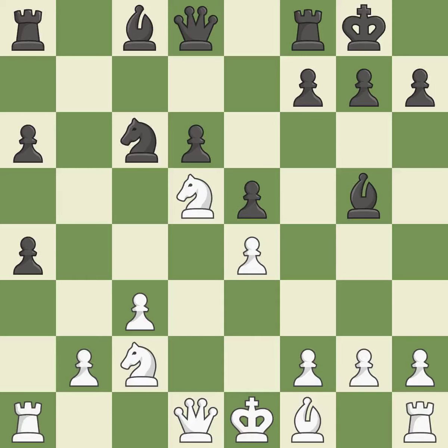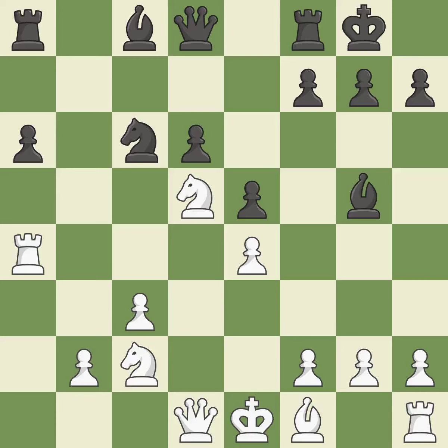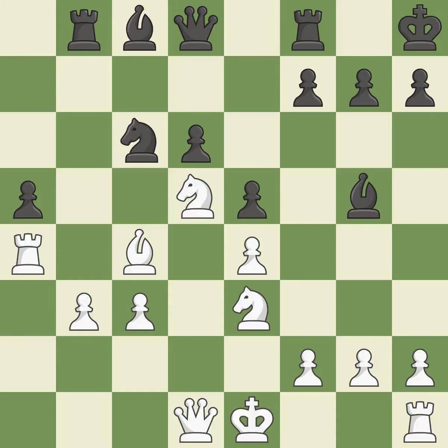This keeps the material balance in check with good commerce. Recaptures. By moving a bishop from its initial square, this activates it. This activates a rook by developing it off of its starting square. The pawn is now on a safer square. This mobilizes the knight, allowing it to control more of the board.